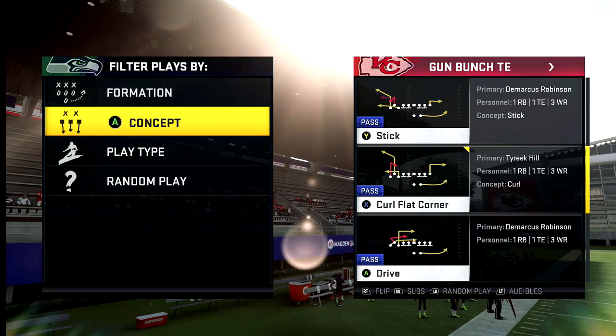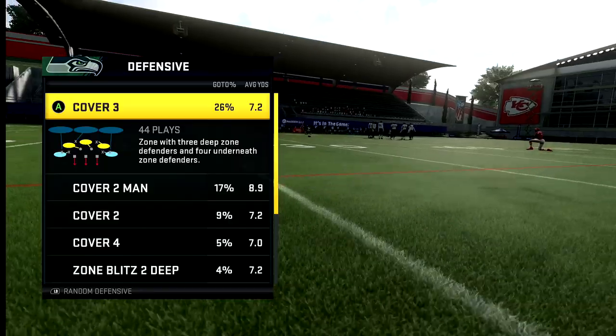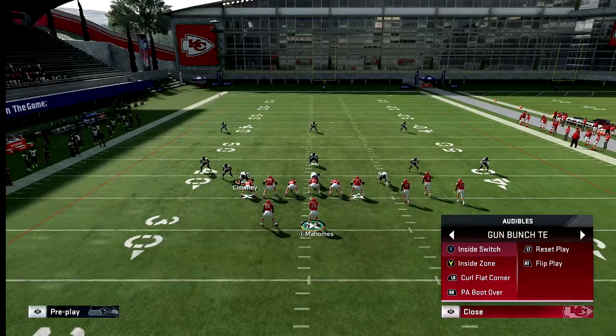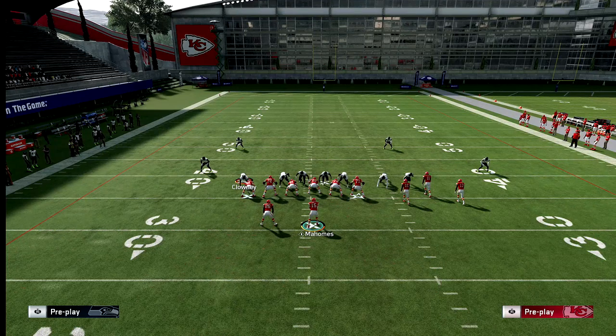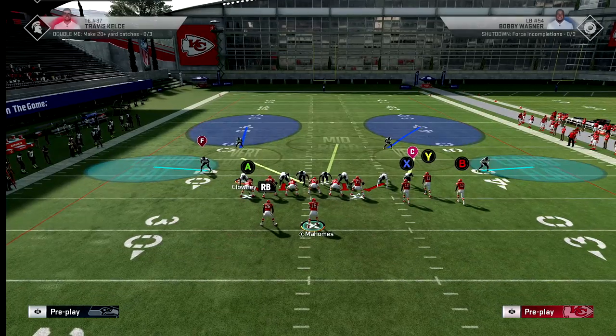The first play is the Curl Flat Corner — the same one used against Cover 4. I'm going to show you how to glitch out the Cover 2 defense. Even pros use this. I put this out last year at the beginning of Madden when I realized you could do it. Some say this is just how Cover 2 works in the game, but I think a cloud should play a cloud instead of going straight to a hard flat — to me that's glitchy.